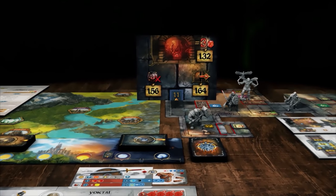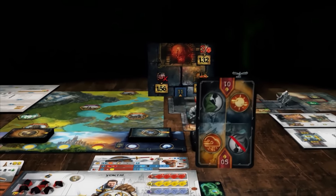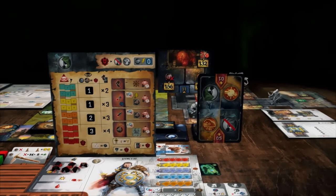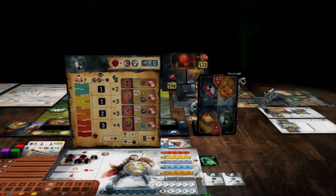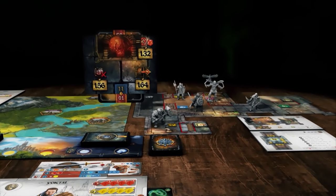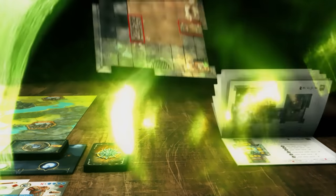If your group is in a random dungeon represented by a dungeon tile, you will have to remove the current event card and draw a new one. Check if you are in stealth mode or in combat mode to turn the card to the right orientation. Then slide it under the tile until a chapter from the adventure book appears. When your group leaves the room, it can be removed from play.